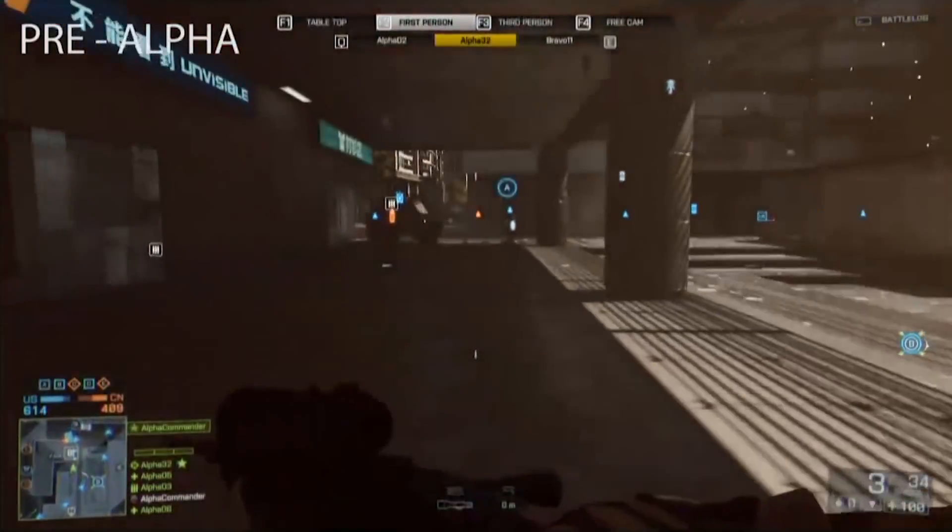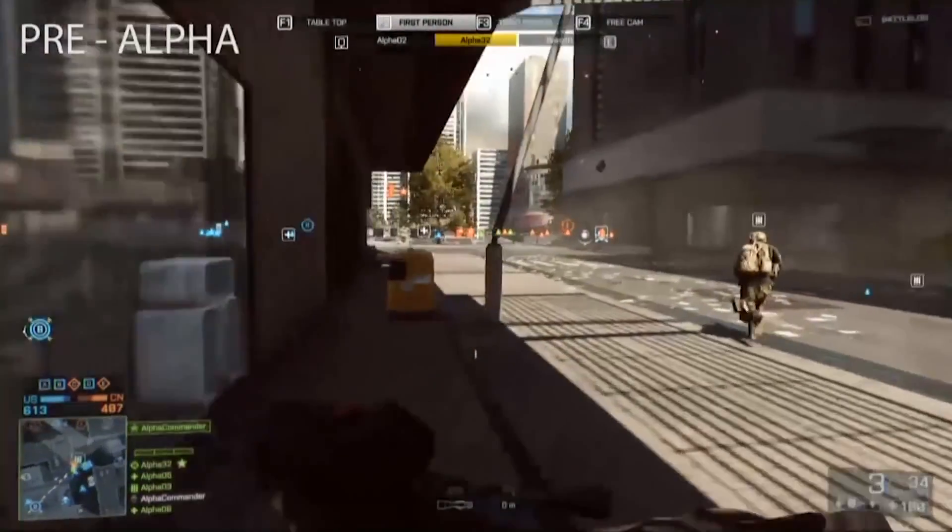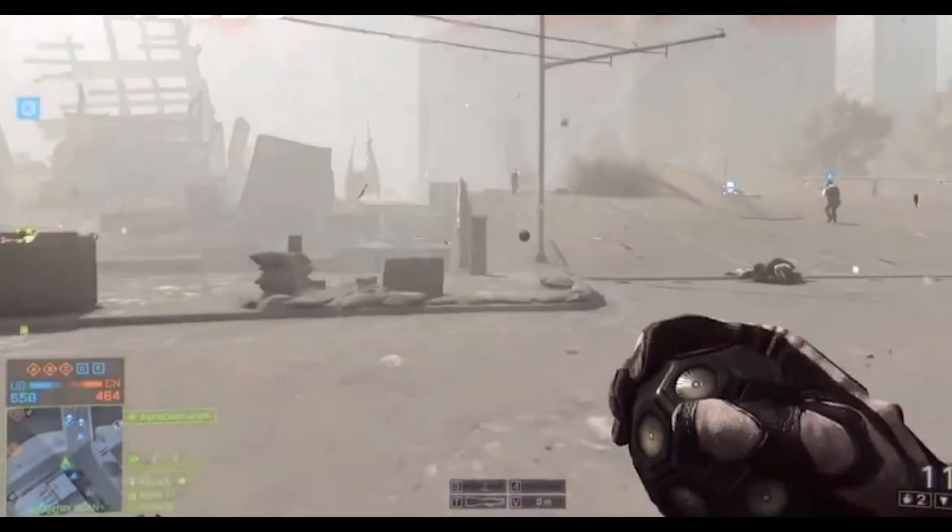Two big pieces of equipment returning from Battlefield Bad Company 2 are: first, the motion sensor balls. Instead of the TUGS or MAV, you get three motion sensor balls when you spawn. You throw them like a grenade and they ping enemy positions on the minimap for you and your squad. With the TUGS you had to set it down, scan, then pick it up. With the motion balls you can keep throwing them on the move to continuously scan ahead — making the Recon class way more viable as a mobile role.